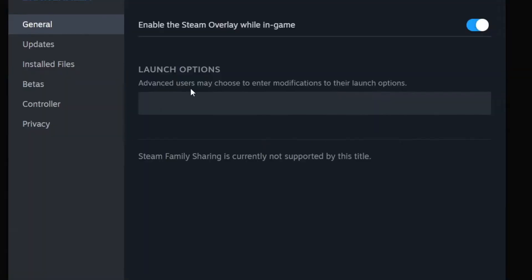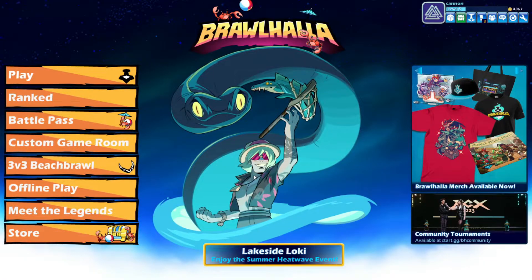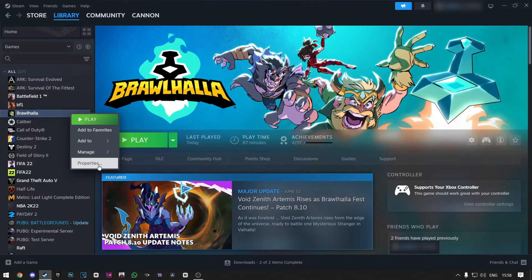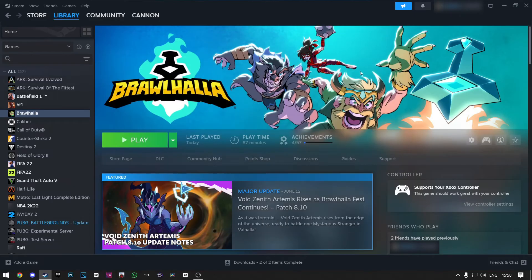If this doesn't fix your issue, click on General at the top left. Now in the Launch Options, type Dash No EAC. This will turn off your anti-cheat. After you type this, launch Brawlhalla. When you're in the game, you can exit it. Then go back to Launch Options and remove the No EAC command. Now you can enter the game again, and your anti-cheat will be restarted and you should be able to play the game.